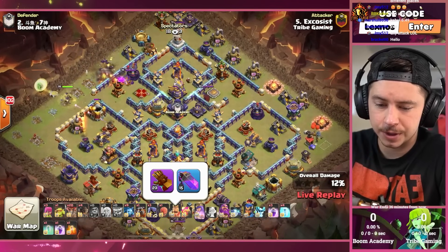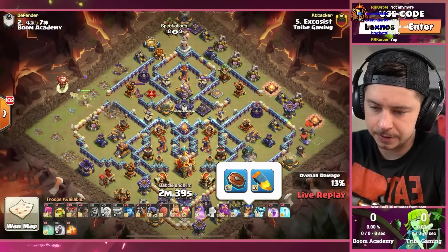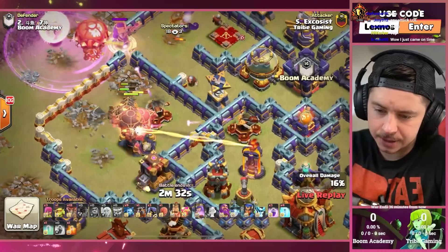We got X-Cosys going first — interesting, I feel like he usually goes last. All classic hero abilities. Queen Charge, Lalo, and little Rocket Balloons to sneak in there and get the Scattershot down. Does that work?